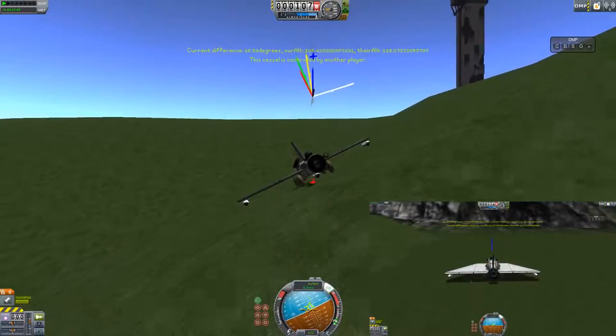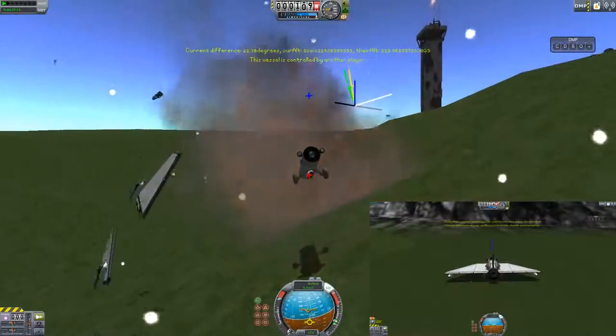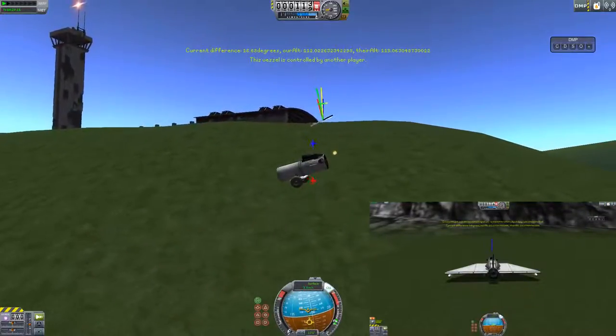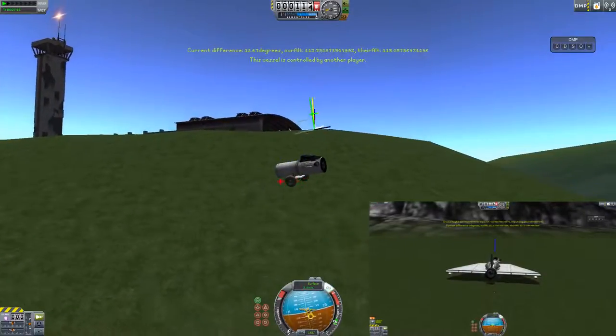See how everything's working — it's rotating. Whoa, there it is, it's like a hill there. But there's no hill. What are you doing, KSP?